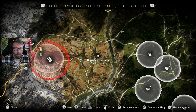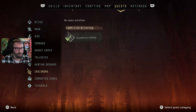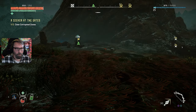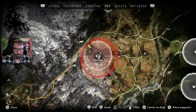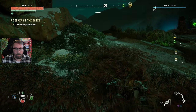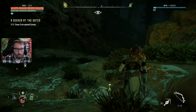This mission, Revenge of the Nora, is like level 10 I thought — let's just check the quests. A seeker at the gates and Revenge of the Nora — level 12, which we're good for. You have fire attacks. There's a vantage point — maybe we can find the vantage up around the side here. We just have to walk through this, I don't like it. Let's start creeping around the edge.